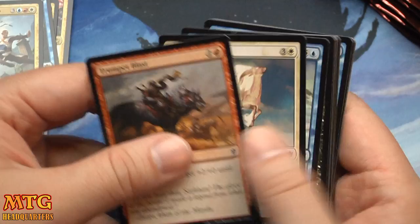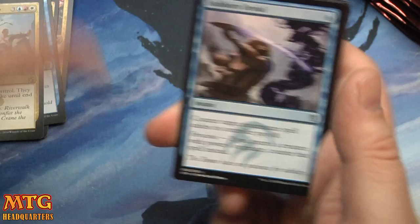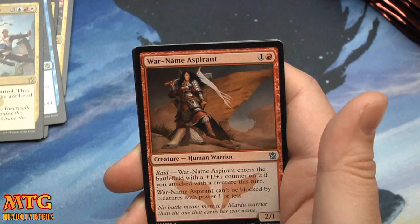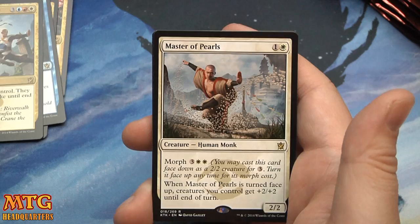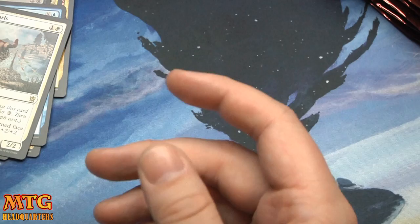It's expensive — six mana, that's no joke. But you want to do it before they block, because once they're blocked, they're still blocked. Stubborn Denial, Mystic Monastery, War Name Aspirant, and Master of Pearls — two mana, two-two with Morph. When it's turned face-up, creatures you control get plus-two plus-two until end of turn. That can definitely be a blowout, and in worst case it's still a two-two bear.